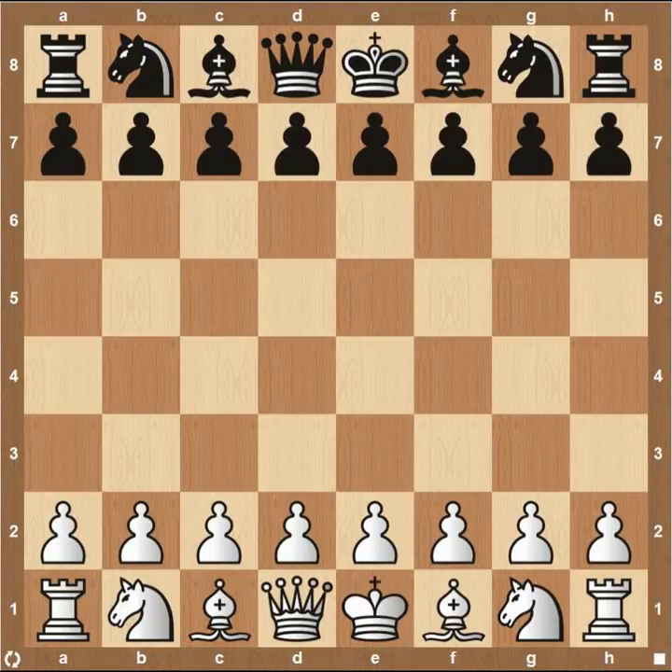Hey everyone, this is Kevin from thechesswebsite.com and today we're in round four of our coverage of the 2018 Tata Steel Tournament. White is going to be played by Vladimir Kramnik. He's had three games and he's had a win, loss, and a draw.